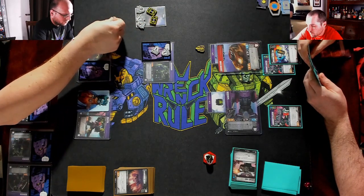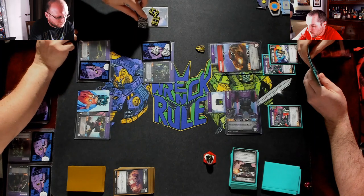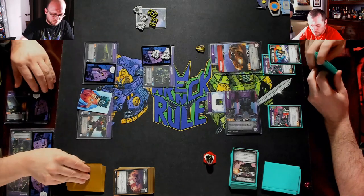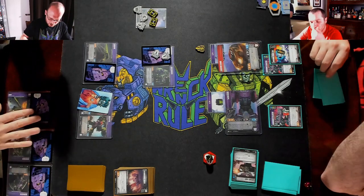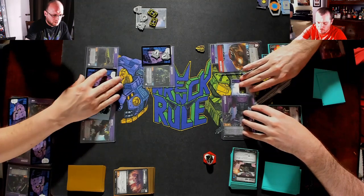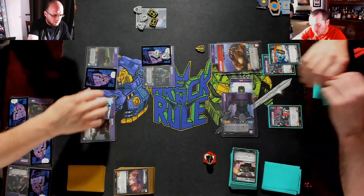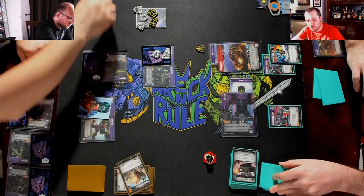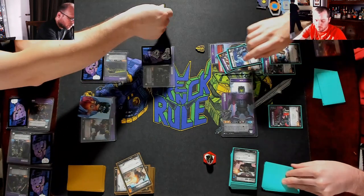Sixteen. Five, six, seven — that works. Draw for turn. Let's flip Hook. We're gonna send Long Haul into Mind Wipe. We're gonna scrap this to put the tower to nine. Pierce two — take two.